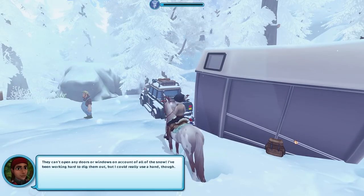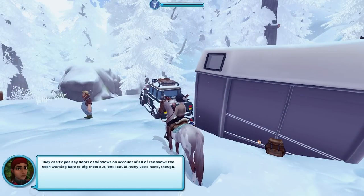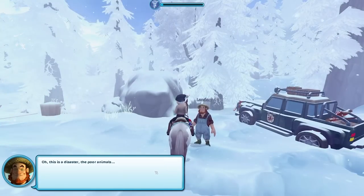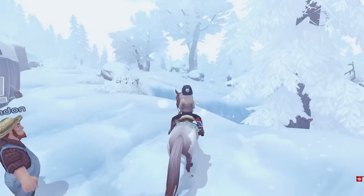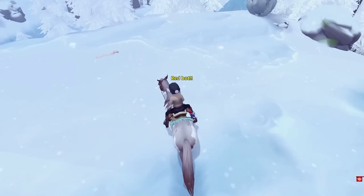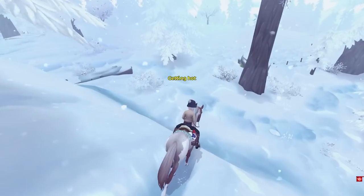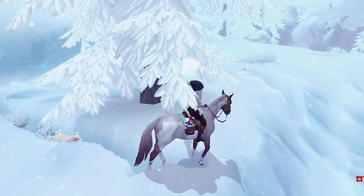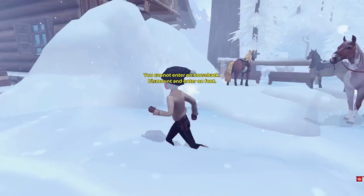There's Rowan again. People can't open any doors or windows on account of all the snow. I've been working hard to dig them out but I could really use a hand. Someone has snowed in nearby — please help me find them. And some animals have gotten lost in the snow. My beloved sheep — okay, this snowstorm is worse than I thought. Oh, it's like hot and cold — red hot! It should be around here. There's a sheep! They blend in with the snow. Getting closer, getting warmer. There it is — okay, you're saved. This cabin's all snowed in too. I have to help them.